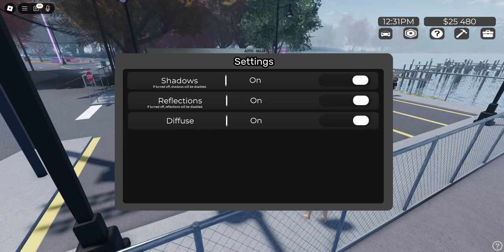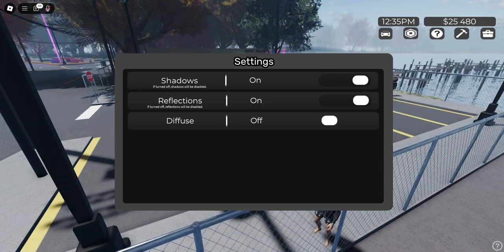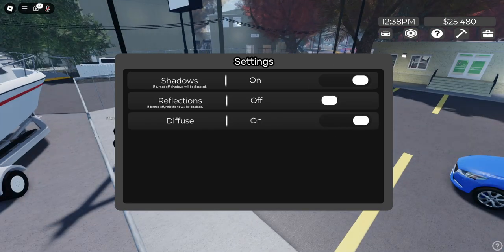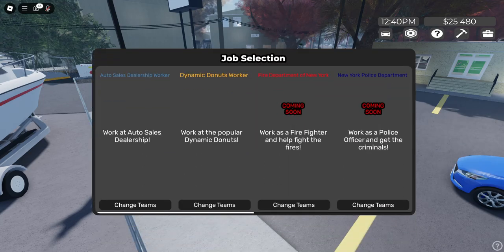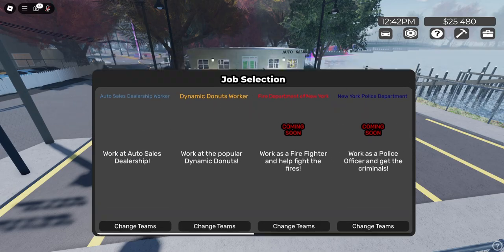Here's your settings — this looks like a free model, I've seen this before, but it's okay. It does work though. The diffuse off looks a lot better. You've got reflections and new shadows. And then there's job selection — we'll have to check that out in a second.